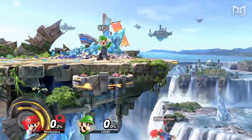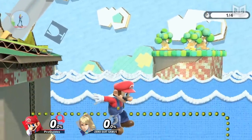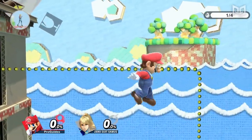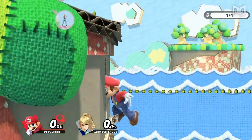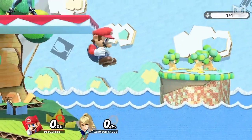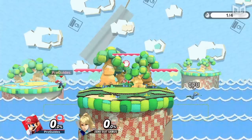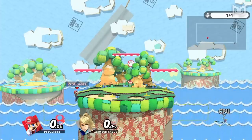Some characters have a wall jump that lets them kick off of a wall and jump without using or needing their double jump. To do this, drift into a wall until you are as close to it as possible, then simply aim away from the wall and you'll perform a wall jump. The height and distance of wall jumps vary by character, and a character's wall jump isn't necessarily related to their other jump heights.